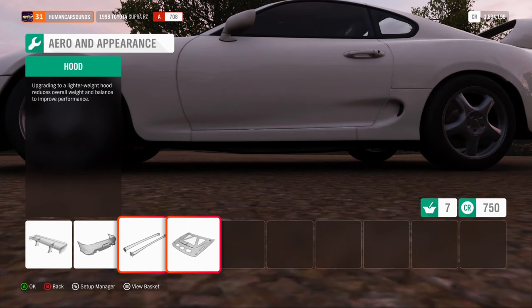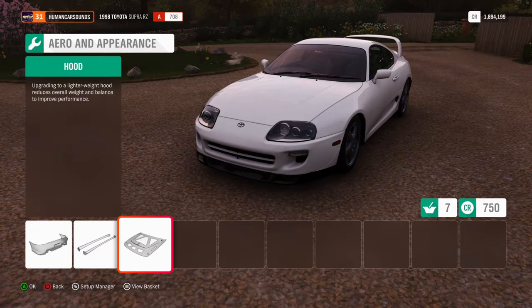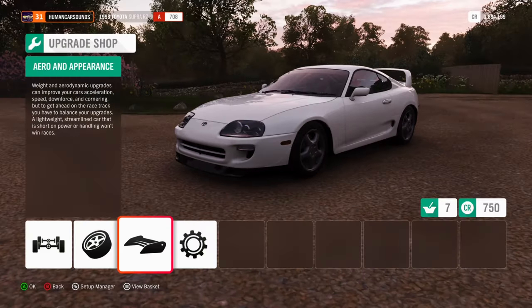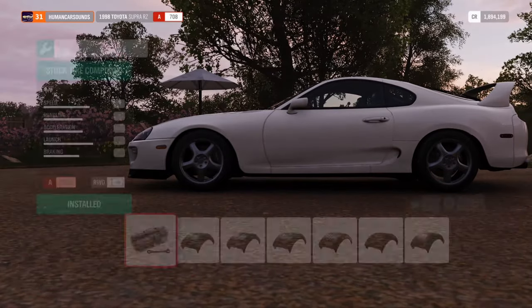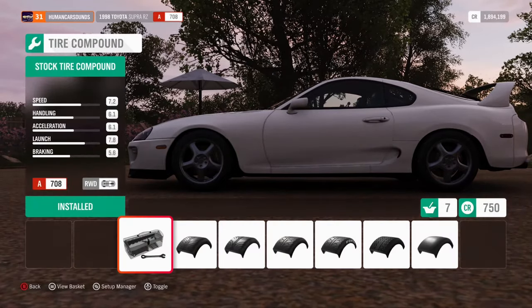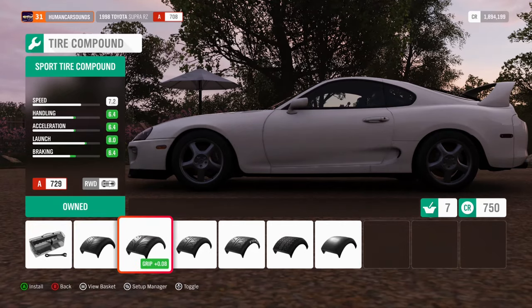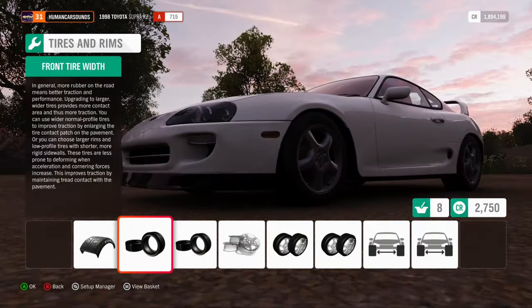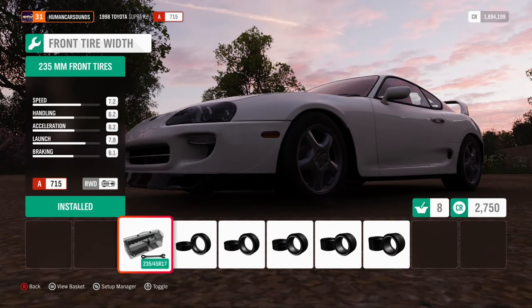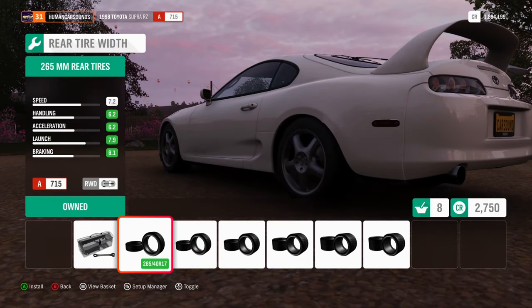Stock side skirts. Bonnet stock as well - would be nice if I had an aftermarket bonnet on there to keep temps down with the heat soak. Running Nitto Invos - I'm not too sure if you'd classify that as a sports tyre. I think just by looking at those tread patterns we'll probably just leave it as a street tyre. For tyre width, I'm running 235s which are stock, and I've got 275s in the rear, which they don't have - which is a shame.